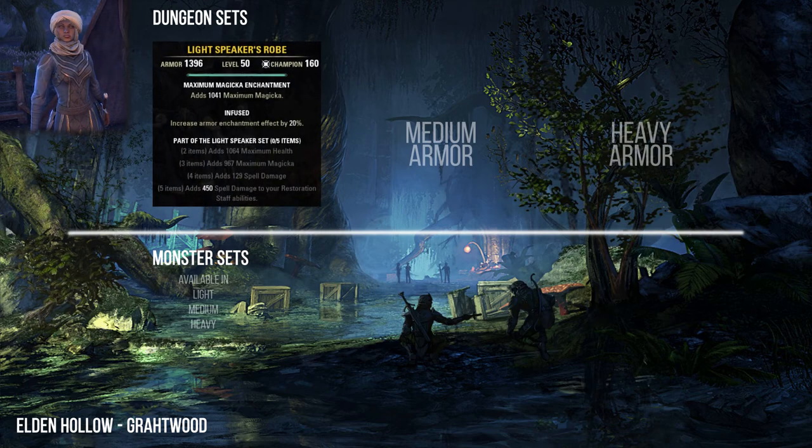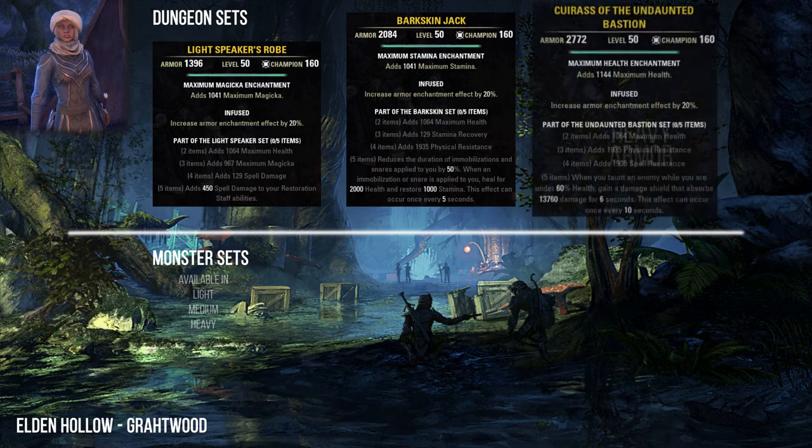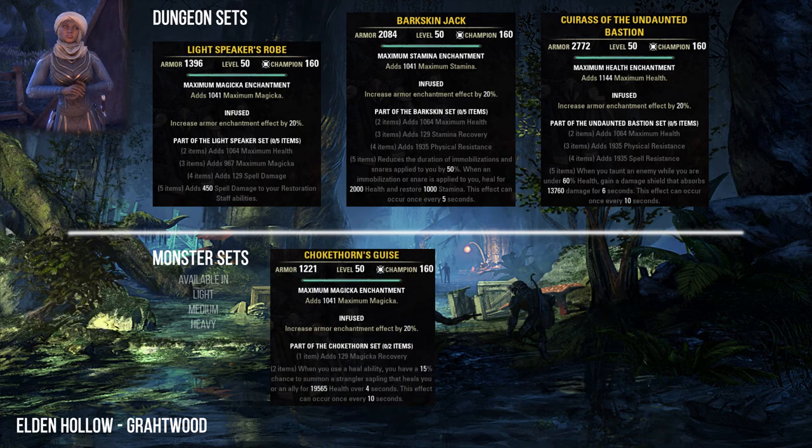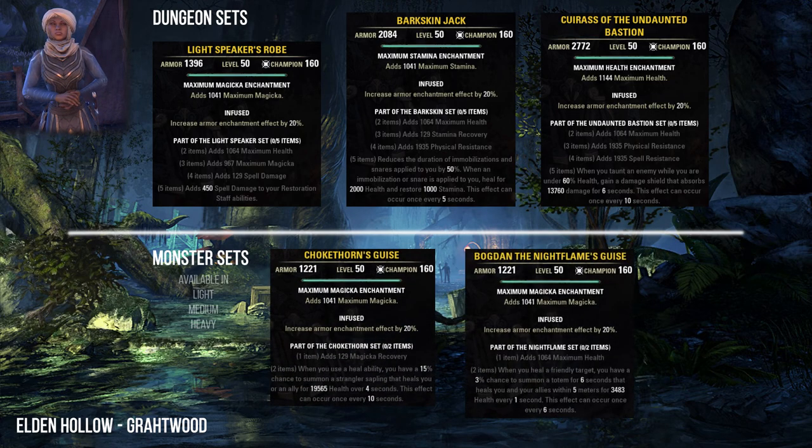In Elden Hollow you can collect the Lightspeaker, Barkskin, and Undaunted Bastion sets. As monster sets, Elden Hollow 1 has the Chokethorn set and Elden Hollow 2 has the Nightflame set.